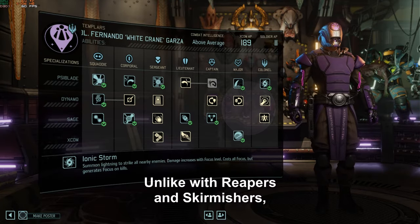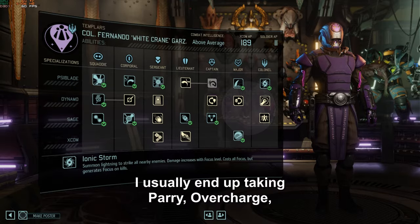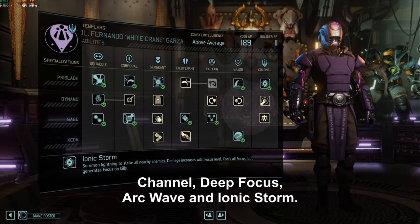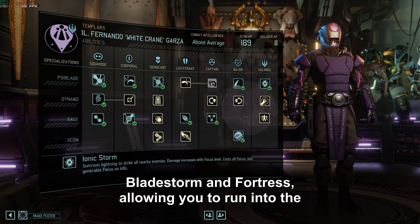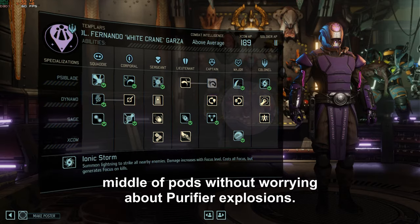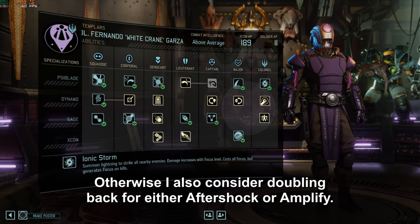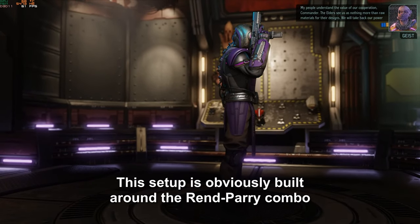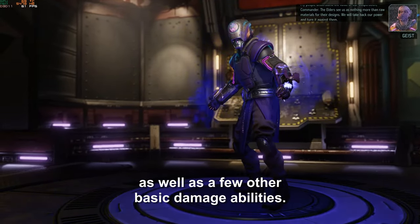Unlike with Reapers and Skirmishers, I don't really have a definitive setup for Templars. I usually end up taking Parry, Overcharge, Channel, Deep Focus, Arc Wave, and Ionic Storm. Typically I'm looking for random XCOM abilities such as Bladestorm and Fortress, allowing you to run into the middle of pods without worrying about purifier explosions. Otherwise, I also consider doubling back for either Aftershock or Amplify. This setup is built around the Rend-Parry combo, maximizing your focus as quickly as possible for more damage, as well as a few other basic damage abilities.